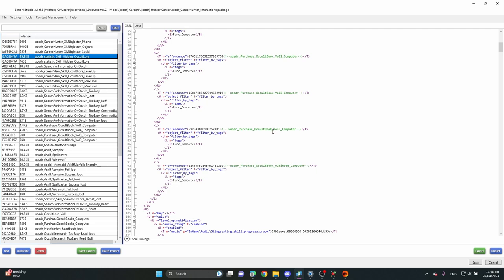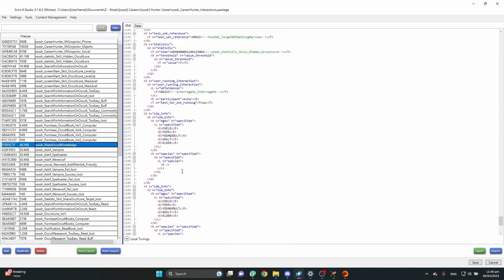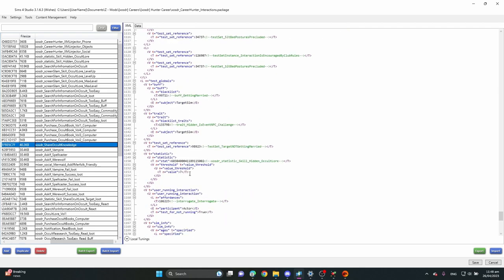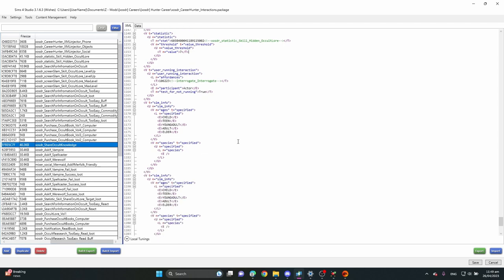To unlock an interaction at a specific skill level, go into the interaction and add a small block: statistic reference with your skill's tuning ID and name, threshold value, and then the level number. For example, 'threshold_value_7' means the sim needs to be Level 7 of the Occult Lore skill for this interaction to appear.